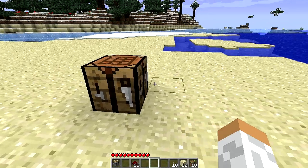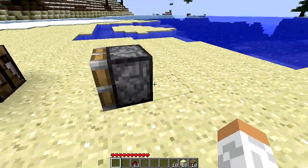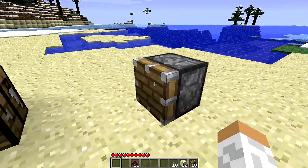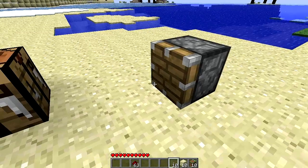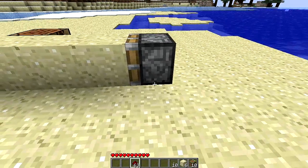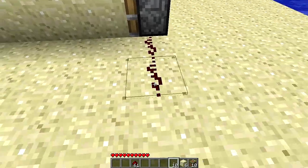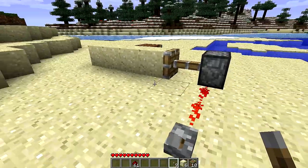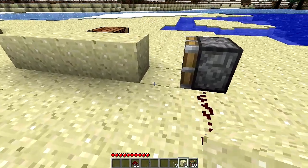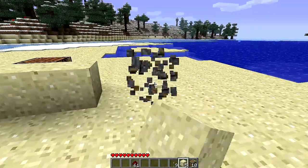What does a piston do, you may ask? Well, let's put it down. As you can see it's like cobblestone with wood on the top. Let's put a piece of sand here — maybe a few pieces of sand — and get a couple pieces of redstone, and put a lever. As you can see, it moved it. So if I put another piece of sand right there, it'll move that too.